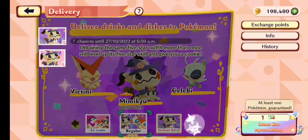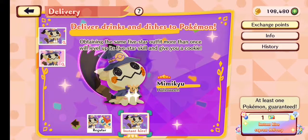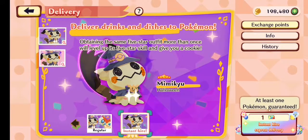As you can see, you have these deliveries. You have an instant hire little screen where you can only use instant hire tickets, which will only work for this Pokémon, I believe.